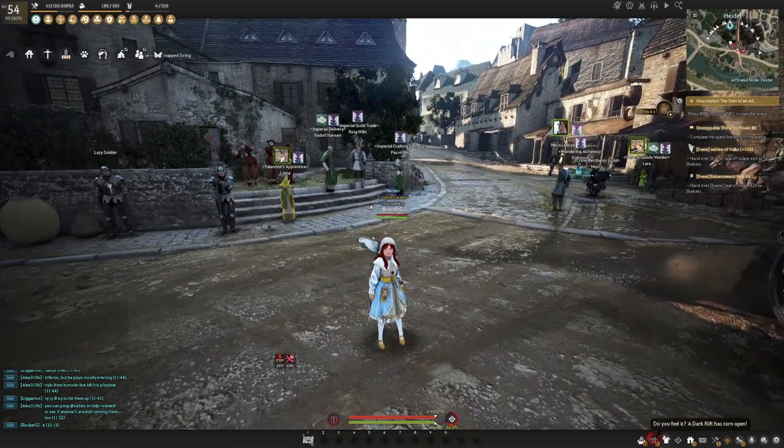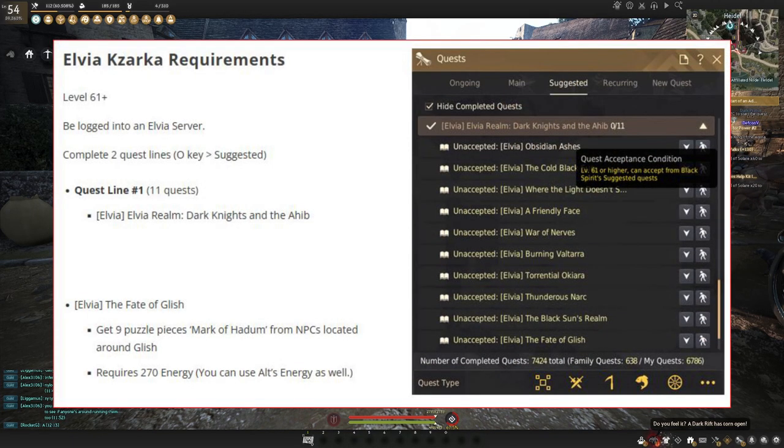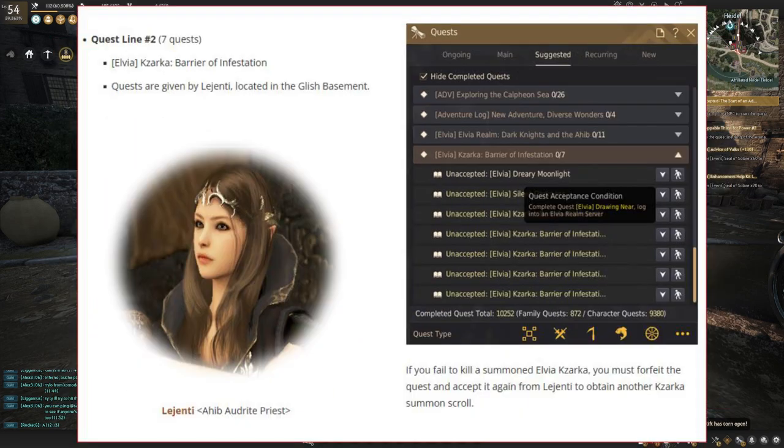The next thing is the barrier of infestation weekly — I'll put some pictures on screen to show this. This is a weekly quest that will be a little bit later in the game, definitely post-season. It's a really good thing to do once you can go onto the LVS servers. Basically, it allows you to get one AP and one DP for doing a solo boss challenge. You need to do this quest line to unlock the challenge, then complete seven quests to get the extra AP and DP — a really good way to get more power onto your account.